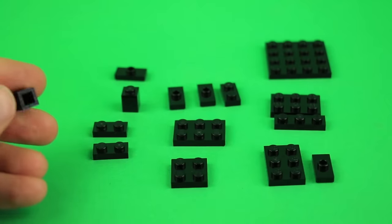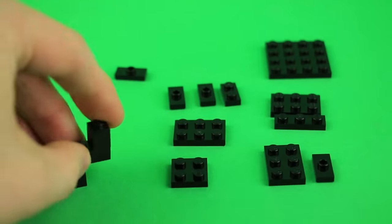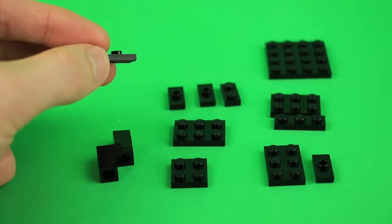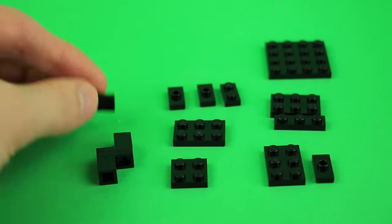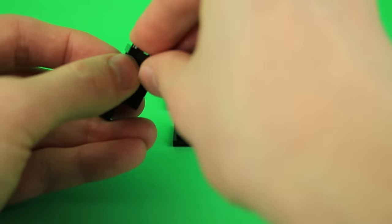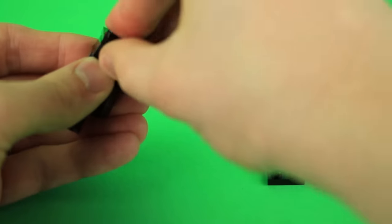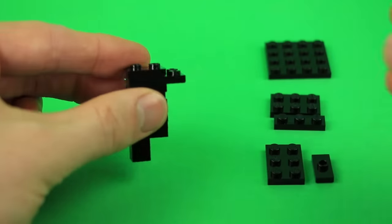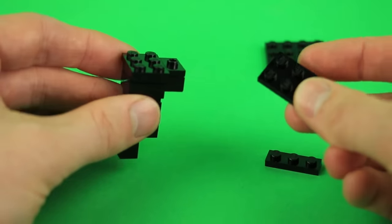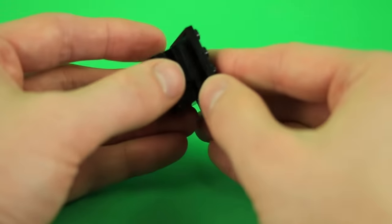Starting with a 1x1 brick in black — pretty much everything's going to be black so I'll stop saying the color. Then two 1x2 plates and another 1x1 brick. This is not going to be stable on its own so we'll build a support system later. Get a jumper plate, put the 1x1 brick there, then center that in a 2x2 plate and a 2x3. Some 1x2 jumpers and then a 1x2 plate, a 2x3 plate, and a jumper next to that. For the next layer, use a 3x3 plate or a 2x3 and 1x3, centered on the bottom of a 4x4 plate.